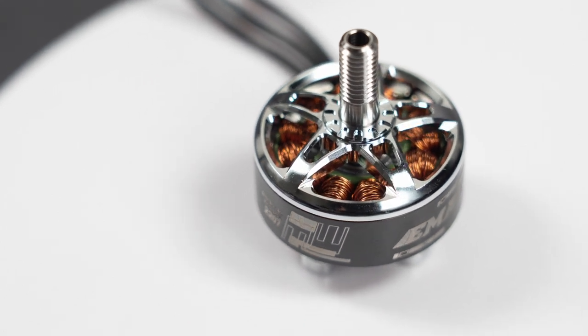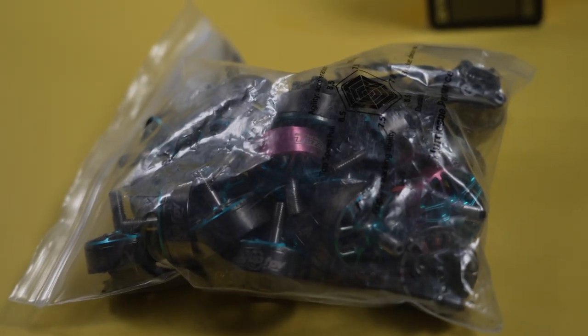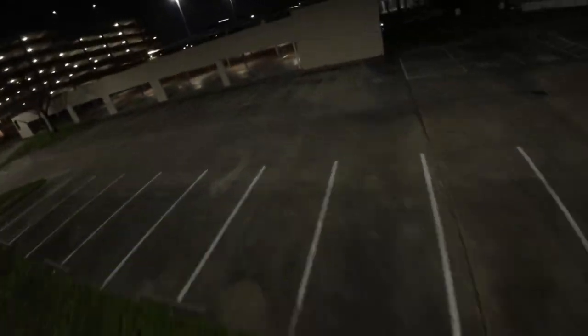Ever since I've been racing on a motor where I could replace the bell — the Heads Up motor — the majority of my crashes where I broke something on the motor, it was the bell. So instead of paying $20–$25 for a whole new motor, I could just replace a bell for $10–$12, and I was back in the air. It really reduced my overall cost — even flying higher-priced motors, it actually saved me a couple hundred dollars a year going that route.